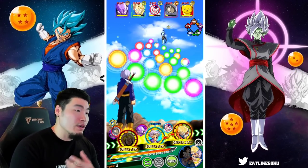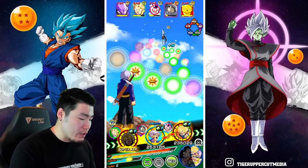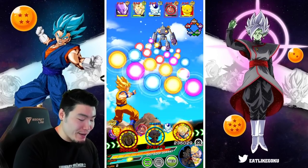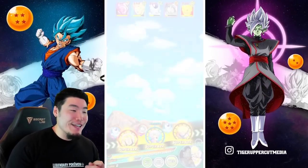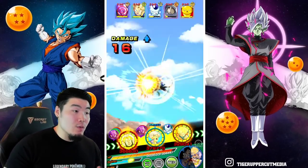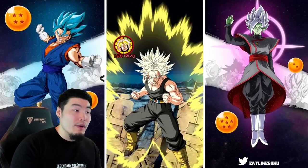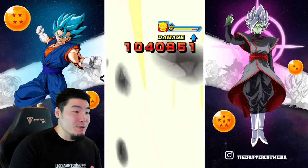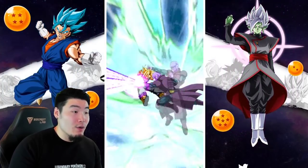If you actually can't stun or seal the enemy, you might as well just leave Trunks untransformed. And if you can stun and seal, or lower attack and defense, then you want to transform him. But there aren't really a lot of events in this game where you can actually get the transformation off when it comes to Super Battle Road and Extreme Super Battle Road — you're seeing just how much I'm struggling right now.